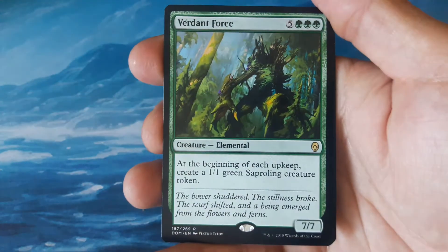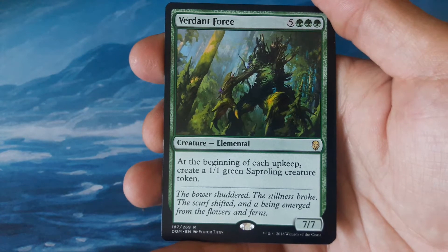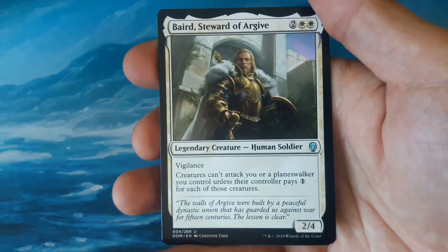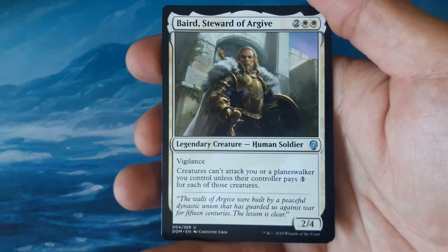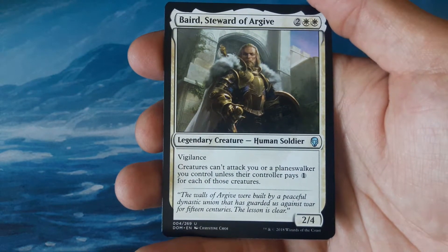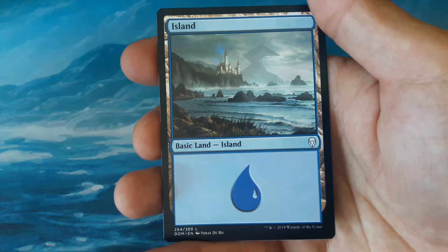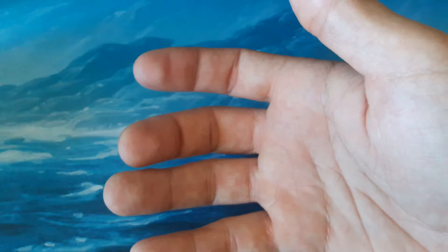Our rare is Verdant Force — five and three green, a 7/7 Elemental. At the beginning of each upkeep, create a 1/1 green Sapling creature token. And we have Baird, Steward of Argive — two and two white, a 2/4 Human Soldier with Vigilance. Creatures can't attack you or planeswalkers you control unless their controller pays one for each of those creatures.